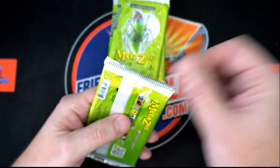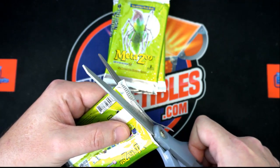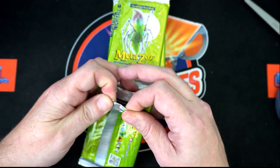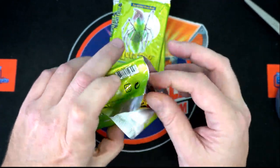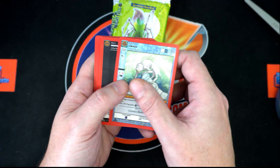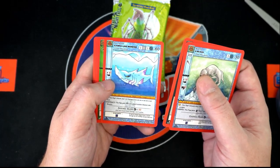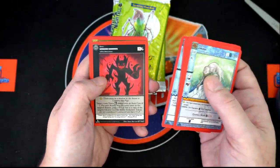Good stuff. Potion seller up behind that, another rare. Spiderling token, full moon, in flame aura. Next pack. Oh, this one doesn't want to — there we go. Empty pack. It's Amy again. Nightmare.